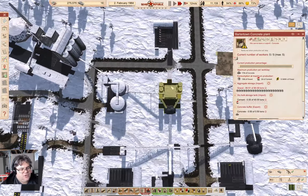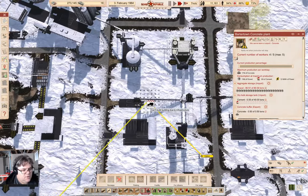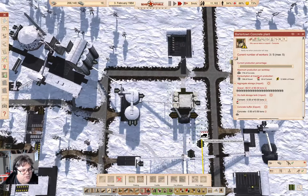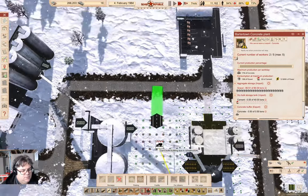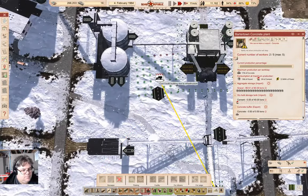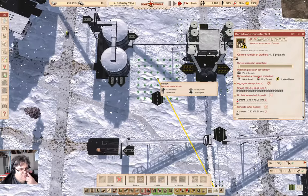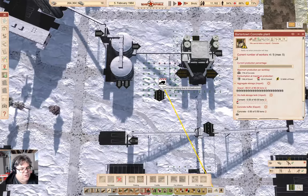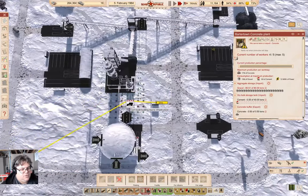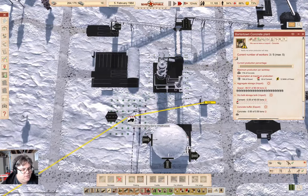So this one — that's a concrete plant — we'll need a heliport that we can get attached to the concrete plant. Can't build due to infrastructure. But we can get one right there. Can't build. If I reroute the wire, maybe it'll work. Maybe.